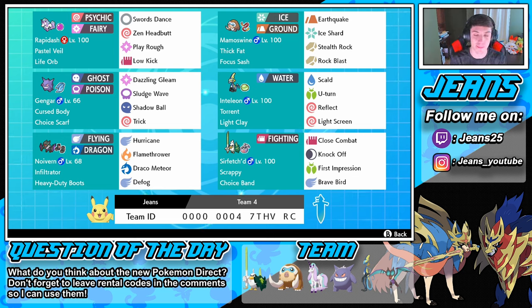Then we got Noivern — just such a cool Pokemon, one of the reasons I picked this team. Rocking Infiltrator to hit through protection, Heavy Duty Boots so Stealth Rocks don't affect it. Moveset is Hurricane, Flamethrower, Draco Meteor, and Defog — such a versatile moveset, great special attacker.